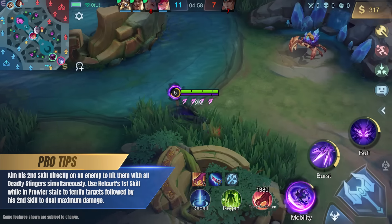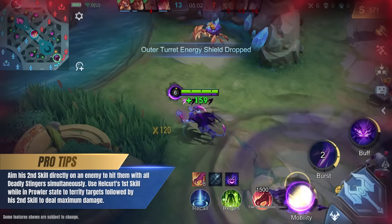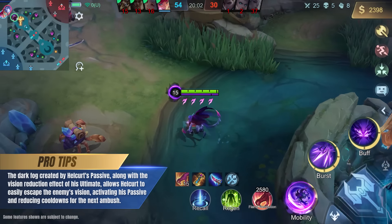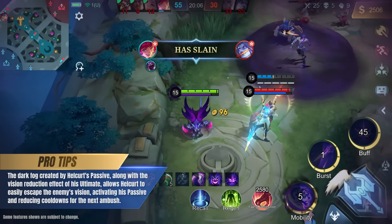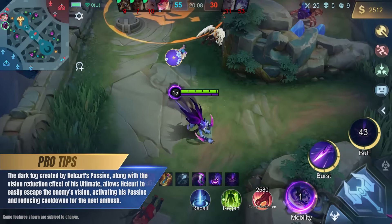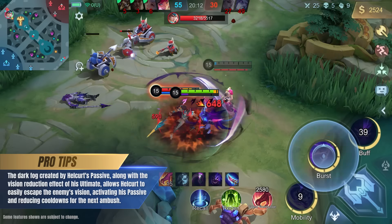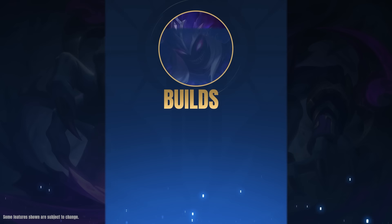Aim his second skill directly on an enemy to hit them with all Deadly Stingers simultaneously. Use Hellcurt's first skill while in Prowler state to terrify targets, followed by his second skill to deal maximum damage. The Dark Fog created by Hellcurt's passive along with the vision reduction effect of his ultimate allows Hellcurt to easily escape the enemy's vision, activating his passive and reducing cooldowns for the next ambush.